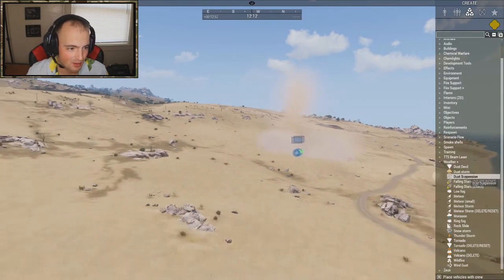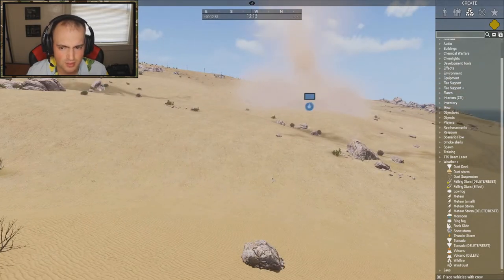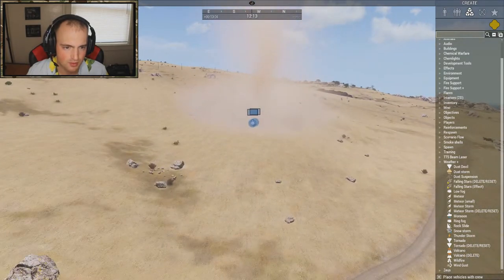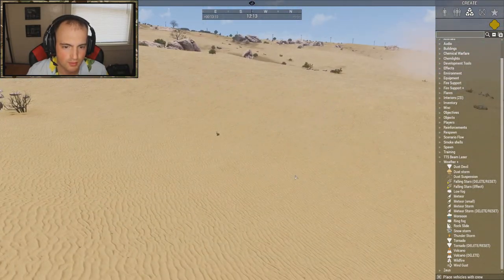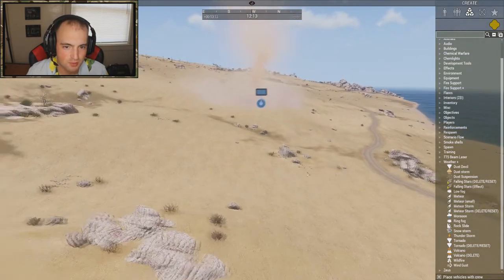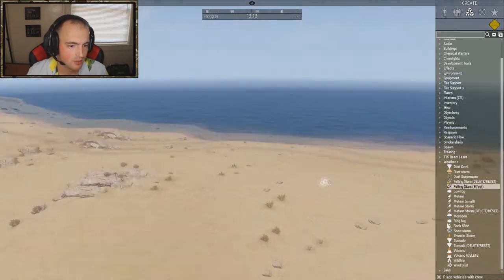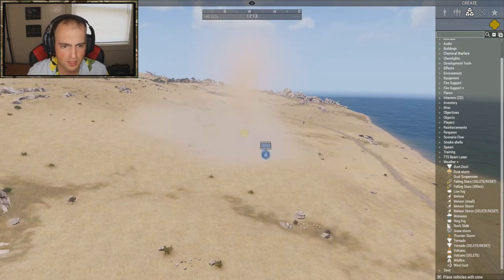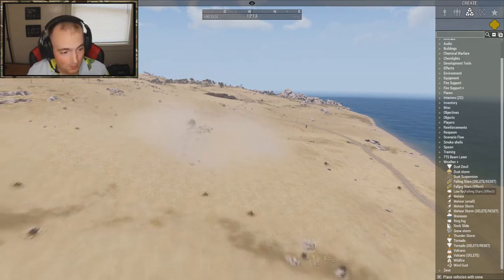Dust suspension — I'll test that one out real quick. I'm waiting for it to spawn. I don't see it but I think it's similar to the dust devil. Falling stars basically just add shooting stars, so maybe for a sci-fi mission that would be kind of useful and cool. You can delete local effects like that by adding them to Zeus if they don't have a delete or reset button. I'll skip the meteor since we already saw that.